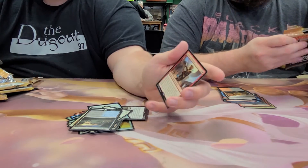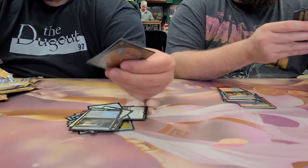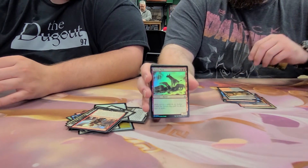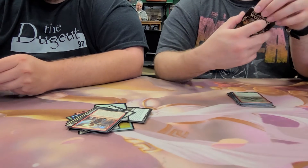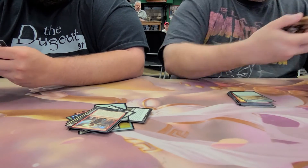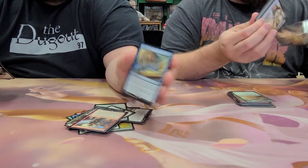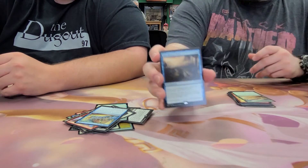We have a Combat Celebrant — that's a pretty good card. Another foil — Tiana's Peck — and the rare: Sandworm Constrictor. Getting down to the final few packs. Drake Haven as the next rare around the pack. New Perspectives.